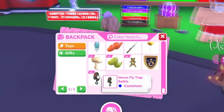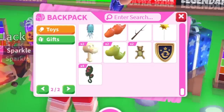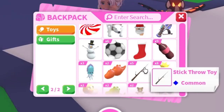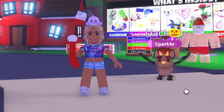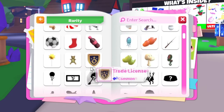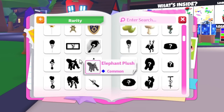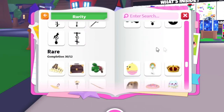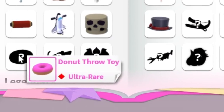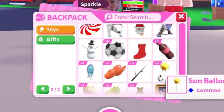We're going to start from the bottom. I think I did end up getting every single toy from the new gift rotation. We got the Venus flytrap rattle. I'm just going to stop at things that I think are interesting. I have this sock chew toy. I've actually recently been trying to complete my toy collection — this is the collection I think will be hardest to complete because there's just so many toys. The only thing I definitely completed was the legendaries, because there's only four items, so those were kind of easy to get.